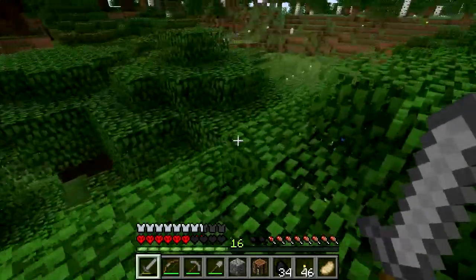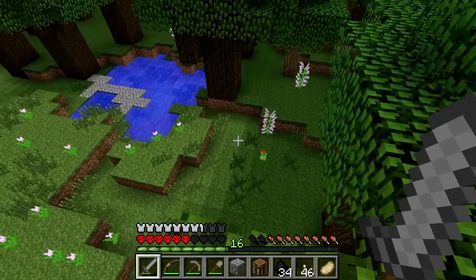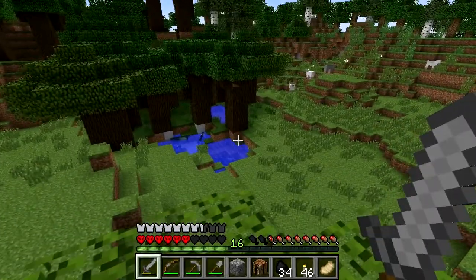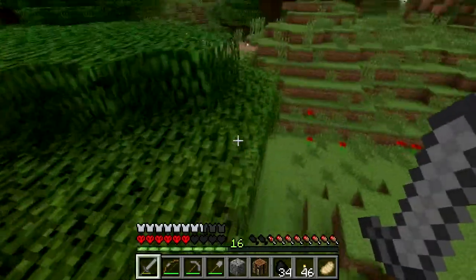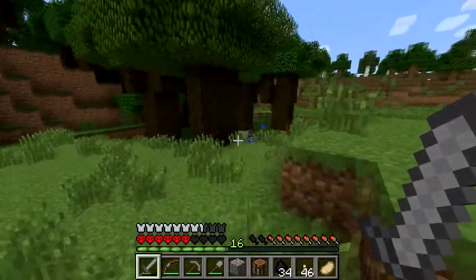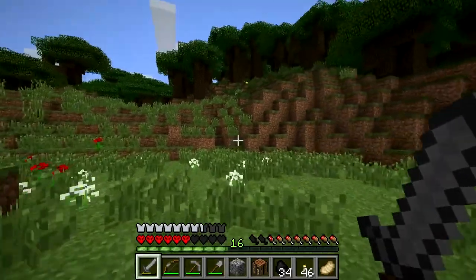Those red ones — quite a small one. I do have all those tulips already, so I won't have to collect those. What's that? Are those clay blocks? Probably they are. This seems so bright — I think it's because of the dark wood on top of it.